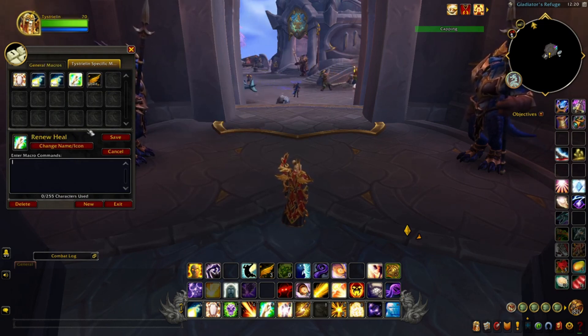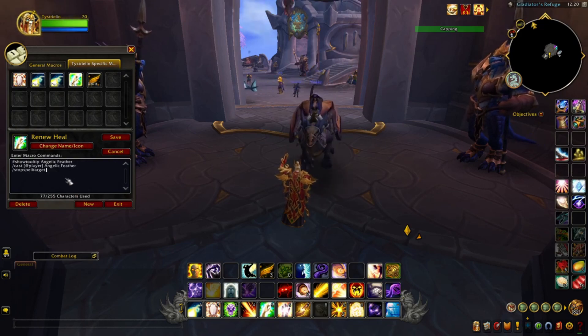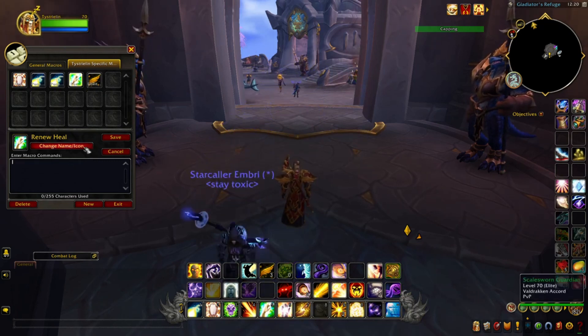What you're going to do is look up macro commands online if you're not familiar with how to insert them yourself. Just go online and find macros associated with Renew, Heal, Power Radiance, Power Barrier, etc., in order to copy and paste that particular macro command into the 'Enter Macro Commands' tab. Just Ctrl+C and Ctrl+V allows you to copy and paste. Make sure you save the macro after it has been built.